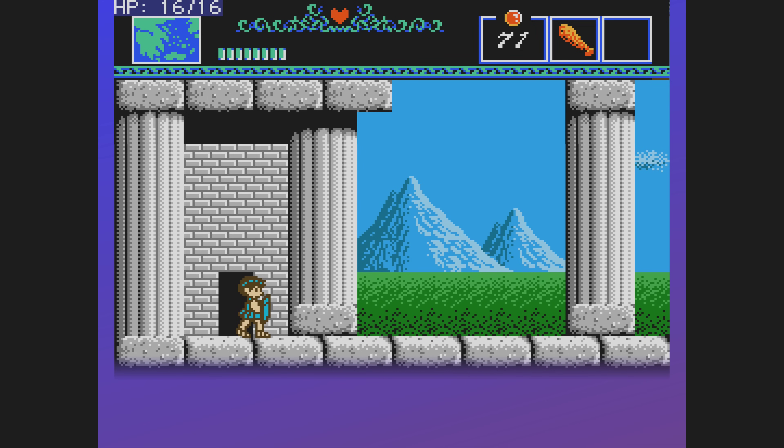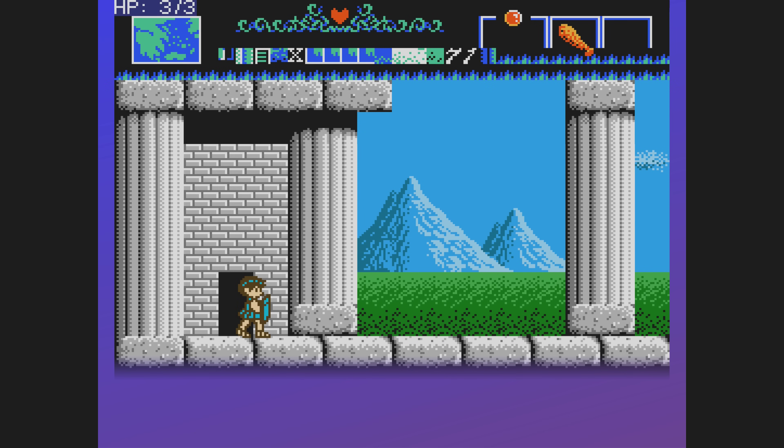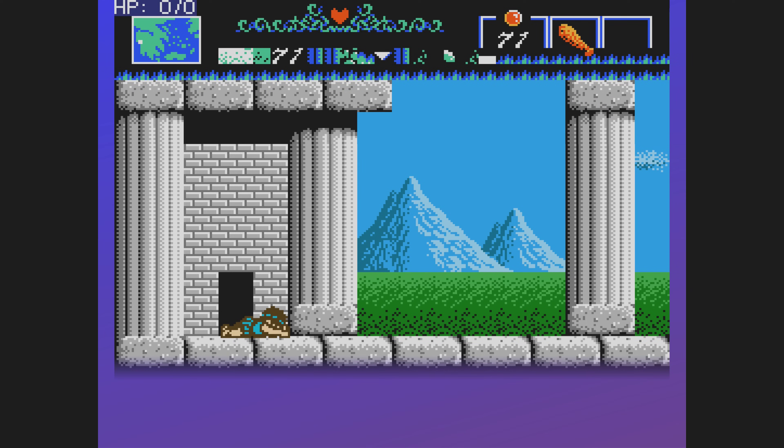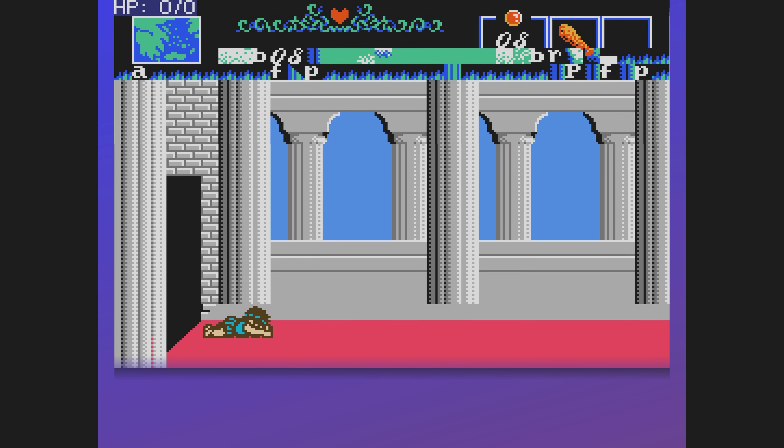Hit points. The maximum hit points is stored as a 7-bit integer. Value 16 is the normal amount you start with. The game doesn't prevent you from giving yourself less HP, though. However, the value should always be at least 4, or otherwise there will be rendering glitches. Value 0 means that Orpheus dies, and there's nothing you can do — no amount of continues or retries will let him resume his journey. What about the biggest possible value?